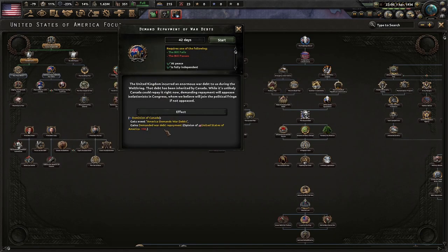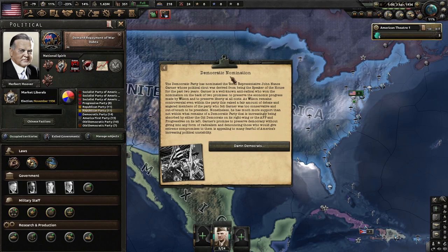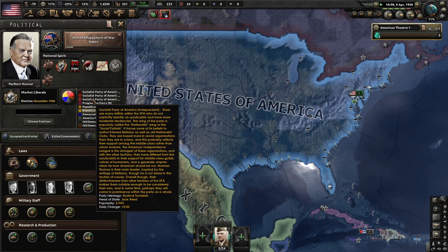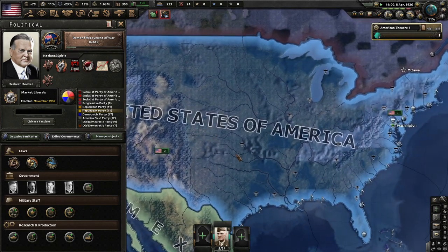Let's demand repayment of the war debts. The UK incurred an enormous war debt to us during the Great War, now inherited by Canada. While it's unlikely Canada could repay it right now, demanding repayment will appease isolationist economists who might join the political fringe if not appeased. Democratic nomination: the Democratic Party has nominated Texas Representative John Nance Garner. He won on promises to preserve Wilson's economic progress and liberty at all costs, though angered members feel Garner is too conservative. Embrace the change. Embrace the radicalization.